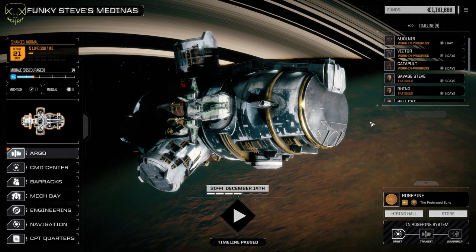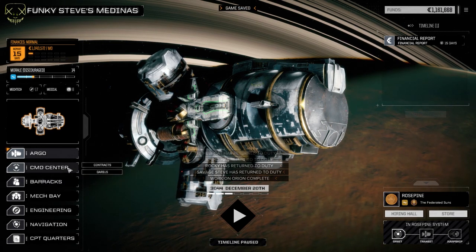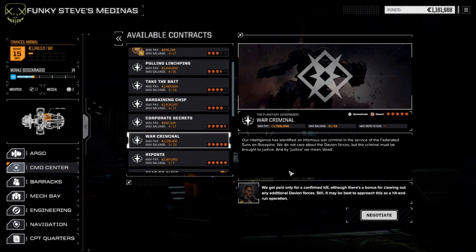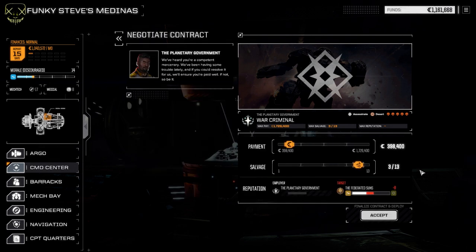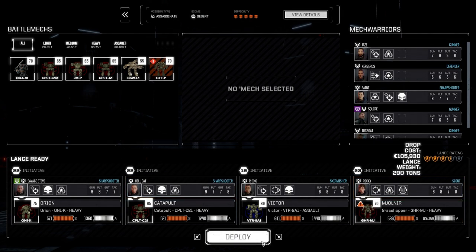All right, let's get another mission done here today. Seven days for repair — no problem. Made a million C-bills, we've got our financial report covered for this month. So let's take the five-skull mission — let's get these guys fixed and go to the command center. Let's try and take that five-skull assassinate mission, the war criminal — I think this should be crazy. It is a Federated Suns lances they're embedded in, so it probably means at least nine guys are fighting. Let's go full salvage and deploy our standard lance.